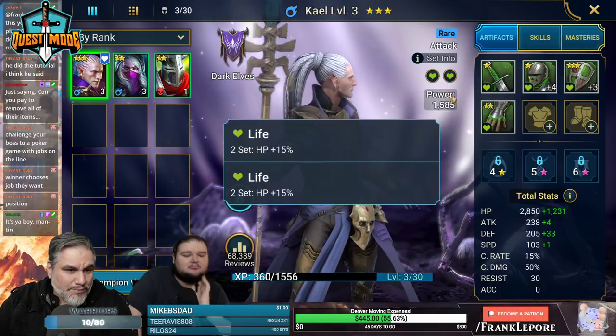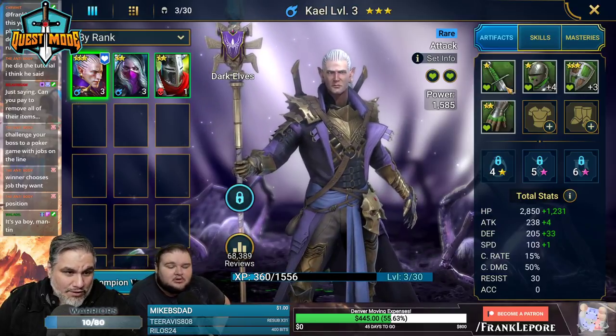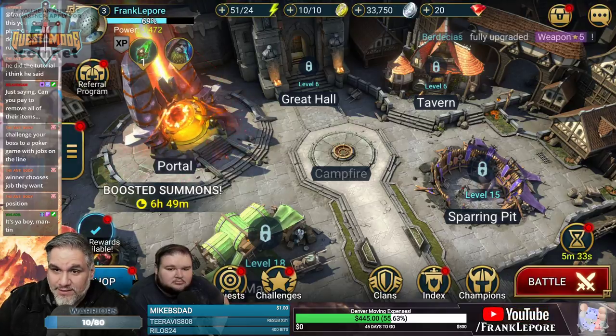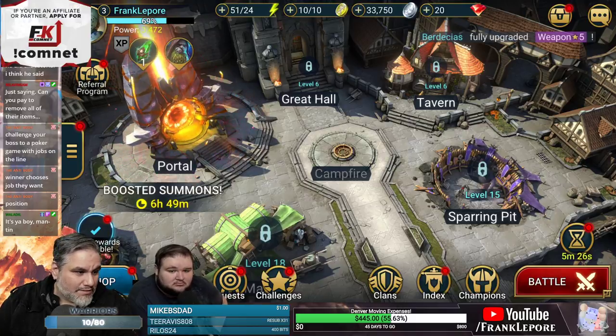For every two sets you get a 15% buff. So if you spec all-in life — if you put all the same set on the same character — you get better buffs basically. So we need to hit level 6 for these guys.